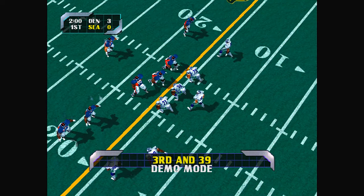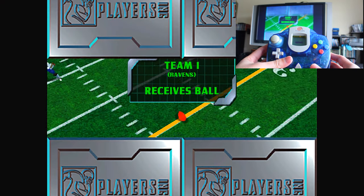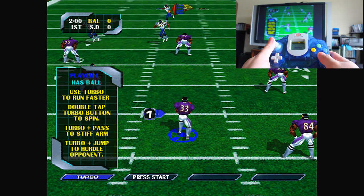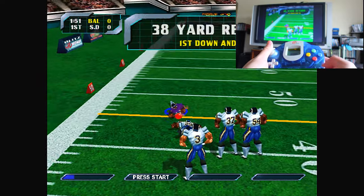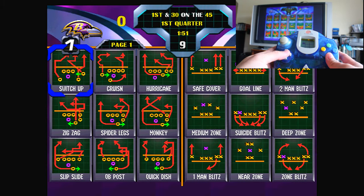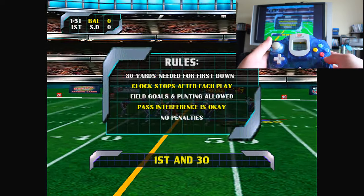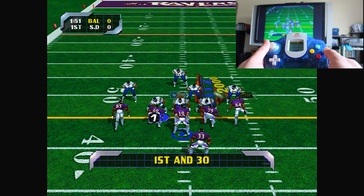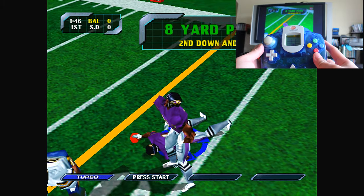The very first thing I'm going to go over in terms of gameplay is its controls, and I think the game controls are relatively simple for the most part. You can move the character around with the analog stick. The A button allows you to hurdle or tackle. The B button allows you to pass or change your character. And the L trigger, if you hold it down, allows your character to go into turbo mode, meaning your character can run faster for a limited amount of time. There's a little bar on the lower left-hand corner that shows how much turbo you have left.